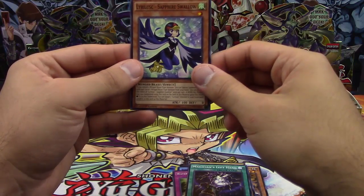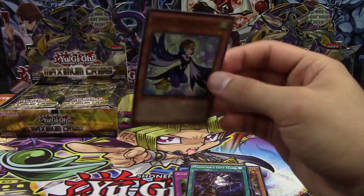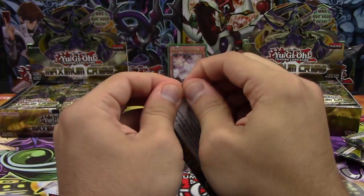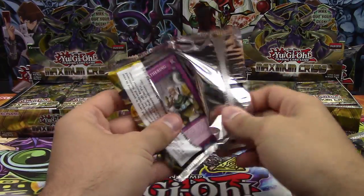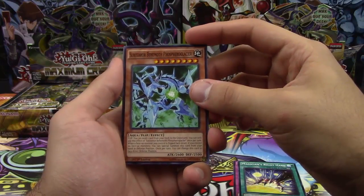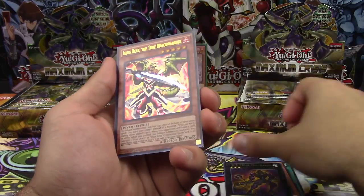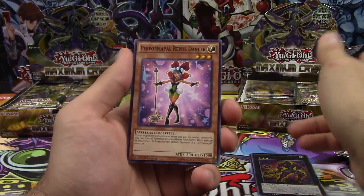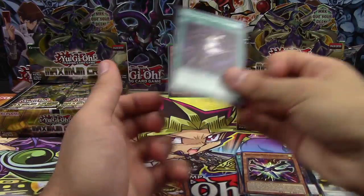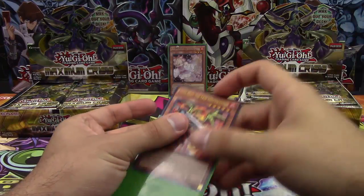Magician's Left Hand and Lyrilusc Sapphire Swallow — supposed to be a pretty interesting archetype with a lot of good stuff. Next pack: Zoodiac Gathering, Magician's Right Hand, Sub-Terror Behemoth Phosphorogus — I cannot pronounce that for anything — DDD Stone King Darius. We got Ignis Heat and True Draco Warrior as an Ultra Rare. That box is perfectly fine. We also got Perform Pal Recital Magician, Gift Exchange, another Malicious Magnet, and a Magician's Left Hand. Another Ultra Rare — a True Draco card too. That's good.